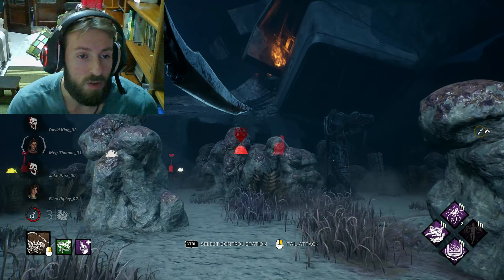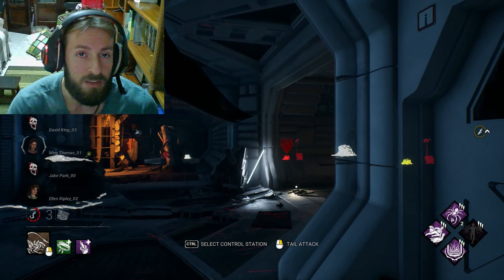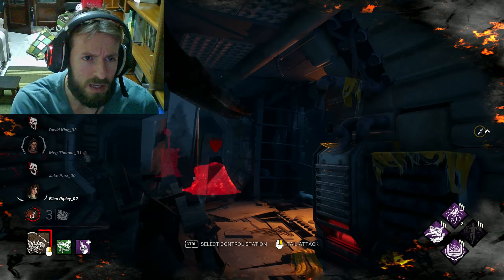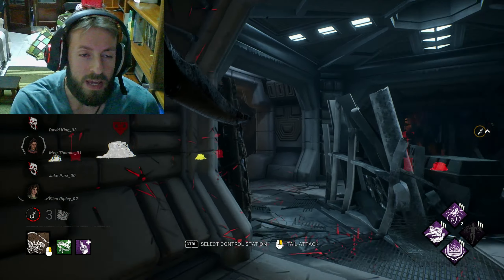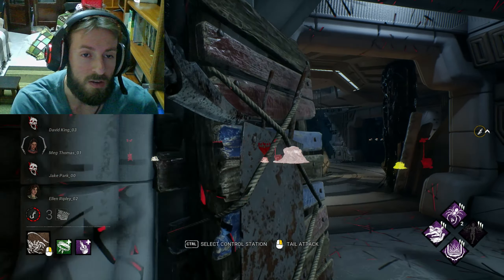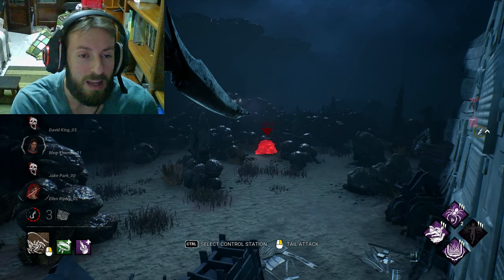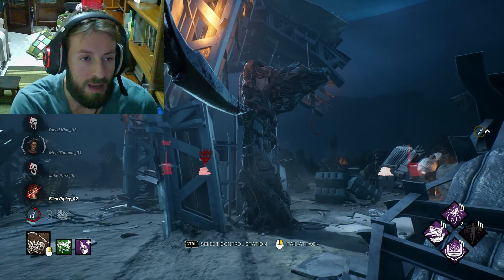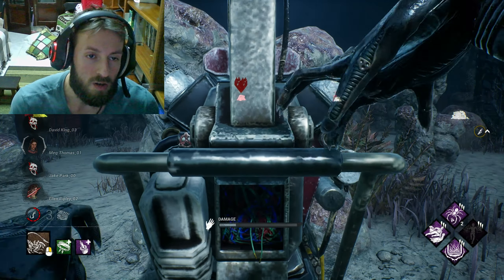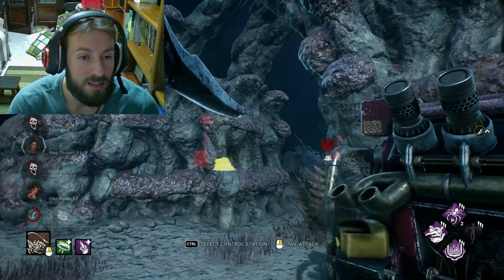This is more of an experimental match — I just wanted to see how the alien plays out. They even call this a 'realistic alien build' because you use the tail spear on the alien, and it feels more like the alien from the movie, which is supposed to be super fast. I just want to find Meg to get the last token. I'm saving the obsession for last, but I really need that final totem.